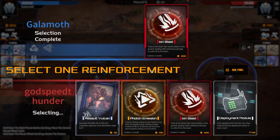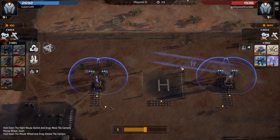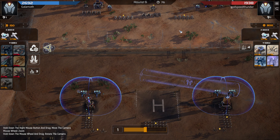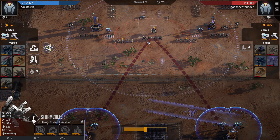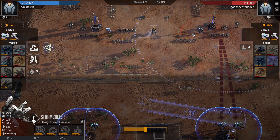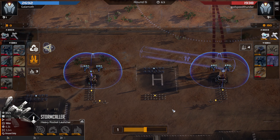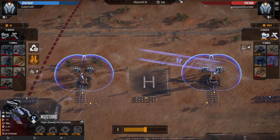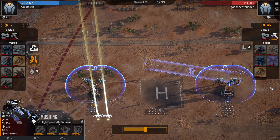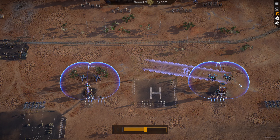Like I say, this player is a very high ranking player, so you would expect him to know what he's doing to some degree, even though he's never fought this type of build before. And he's going for the correct counter, which is the storm callers. So I'm bringing in a couple of Mustangs to help chaff clear. I've leveled up a Phoenix. He's using his ion blast, which is going to hurt.